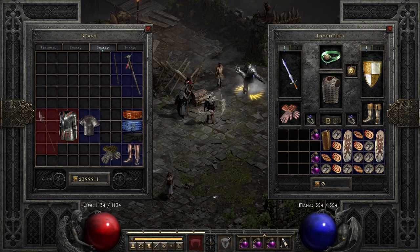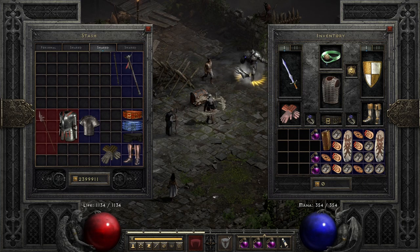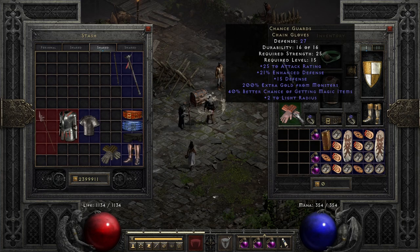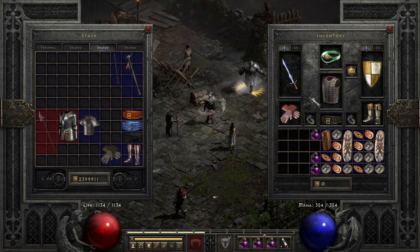You can also run to the Durance of Hate and come back, but sometimes, especially on random maps, you can get blocked — it won't be as easy as you'd imagine. Then for the rest, I'm wearing Chance Guards just to have extra gold, because farming Travincal you get a lot of gold. You can gamble cool stuff like this Tiara, for example.